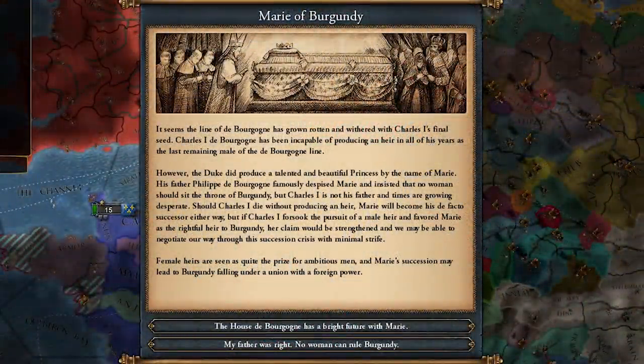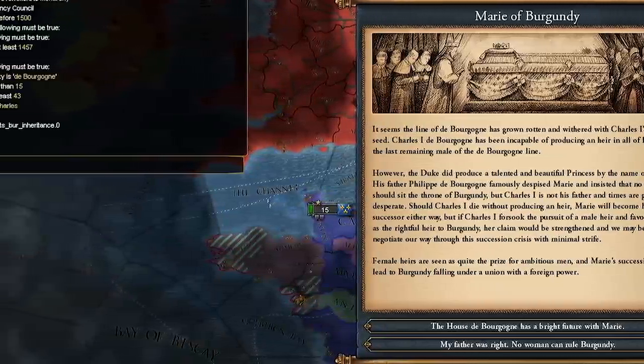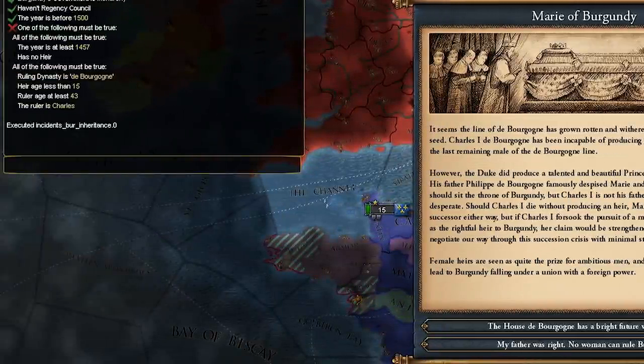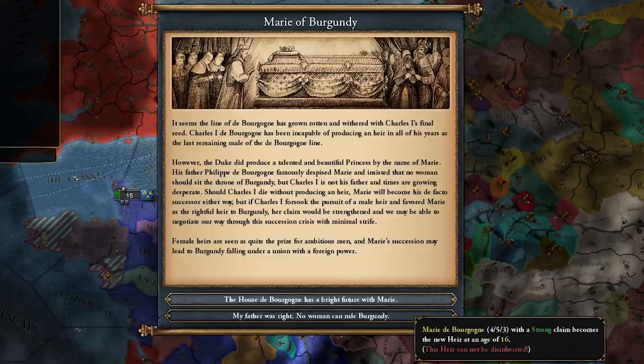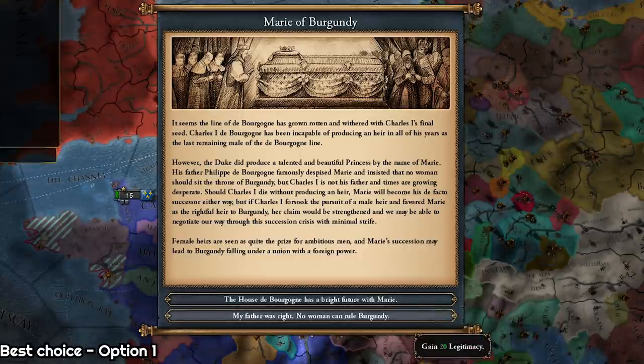The first event you will get is the Murray of Burgundy event. It has a few trigger conditions: it needs to be at least 1457, and Burgundy doesn't have an heir or the heir is less than 15 years old, and the ruler is Charles de Bourgogne who is at least 43 years old. This event gives two options. The first is to take Murray as an heir - he will always have stats of 4/5/3, age 16, with a strong claim, and you cannot disinherit this heir. The second option gives 20 legitimacy and the Burgundian Inheritance doesn't progress, so obviously you should take Murray as an heir.